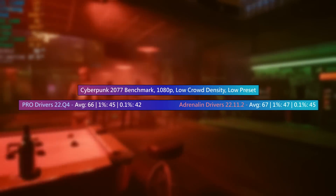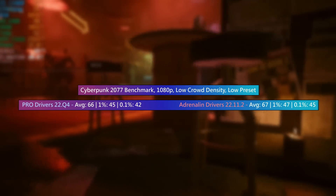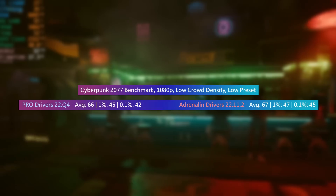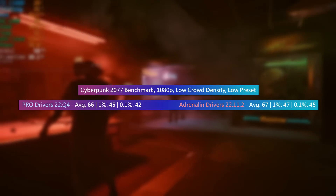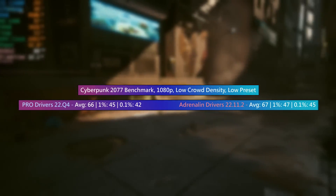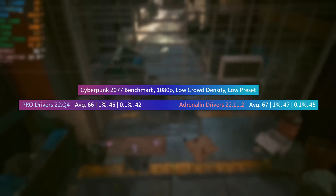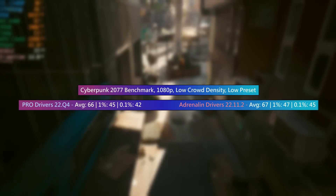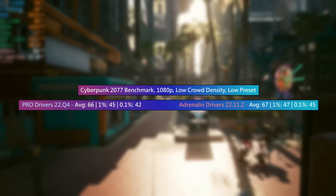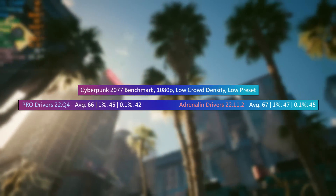In Cyberpunk 2077 with low crowd density and the low preset — which no longer sets everything to low but gives a mix of low and medium — texture quality defaults to low, which I think is best for this 4GB RX 6400. Here the frame rates were very similar: 66 on average with the Pro drivers and 67 with the Adrenaline drivers, with very similar 1% and 0.1% lows. I'll be honest — these results aren't really representative of actual gameplay, as in-game you'll see worse performance than in the benchmark. But for comparison purposes I needed to use it to keep the test fair.